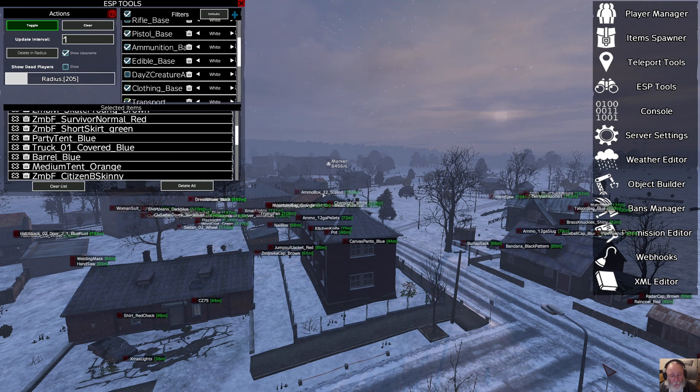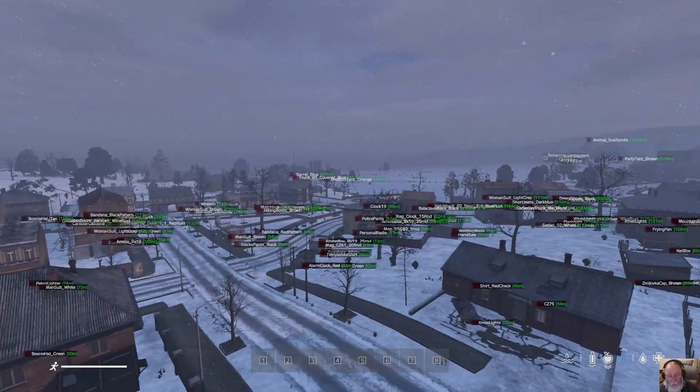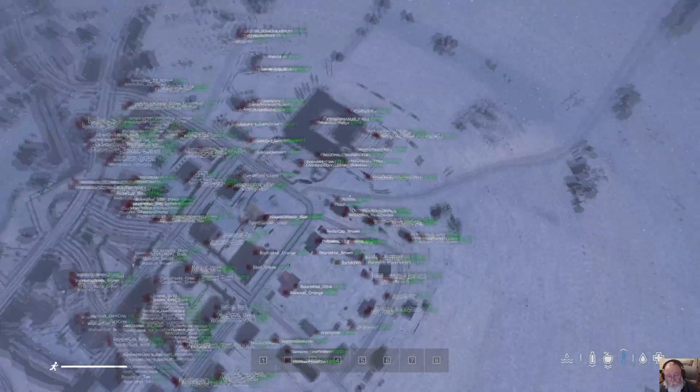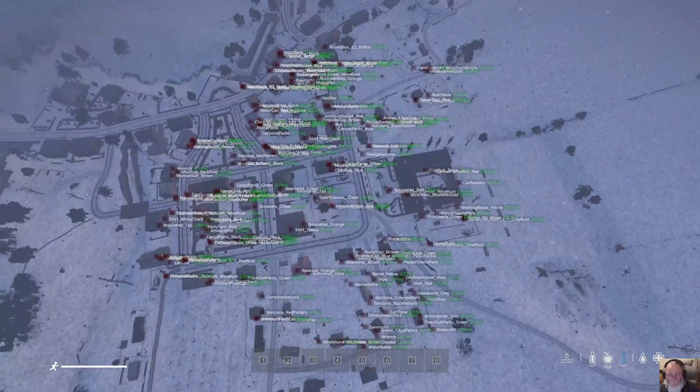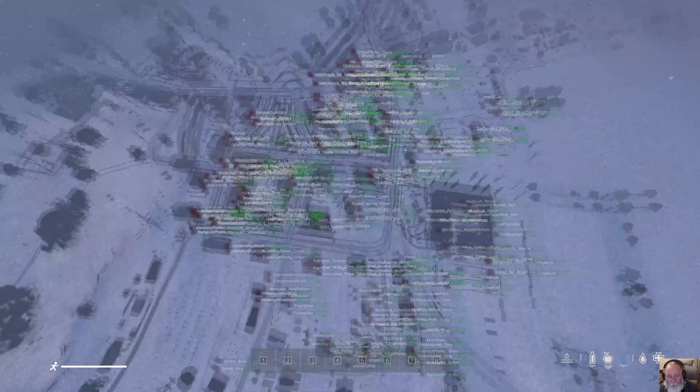Let's remove creatures and just have items — around 154 meters. We see some odd bits further out. Really you want to be set to around 300 meters to get a fair idea of the loot in the area. You can zoom out, go to free cam mode, and see how much loot is in a vanilla town. I haven't looted anything or edited any loot — this is default server settings.